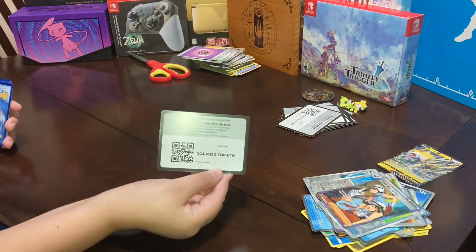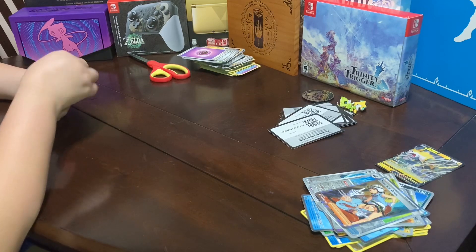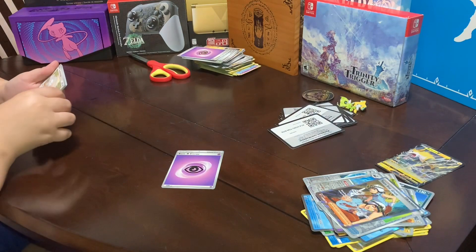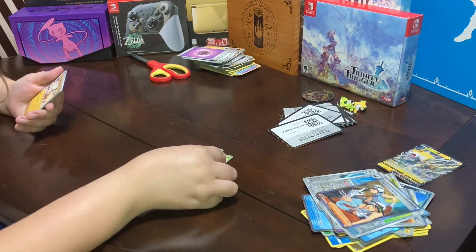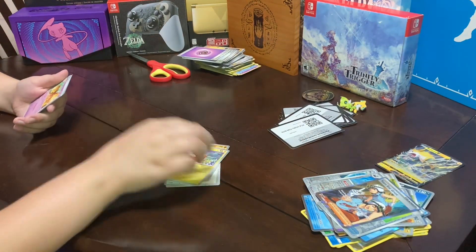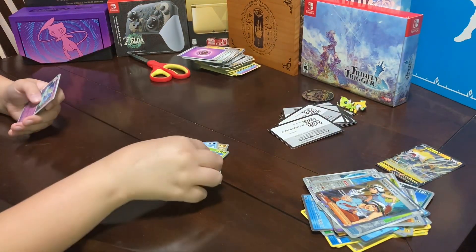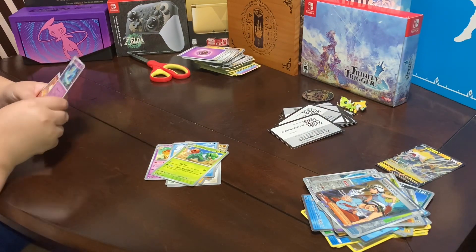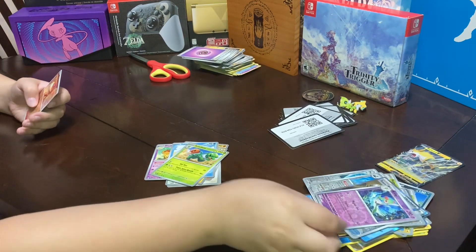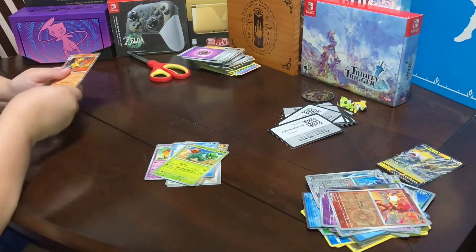I have our card. We have a Basic Energy, a Tandemaus, a Smoliv, a Primeape, a Palafin, a Dotspun, a Tatsugiri, a Scovillain, a Curlea, a Foil Curlea, a Foil Charcadet, and another one of these.